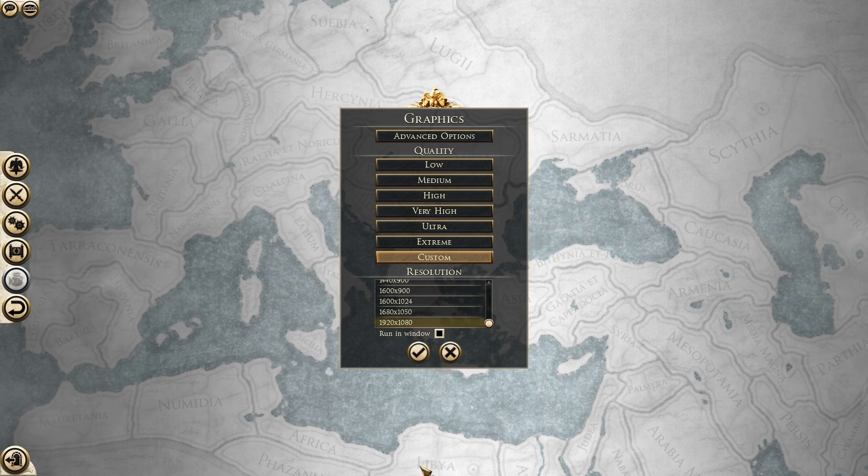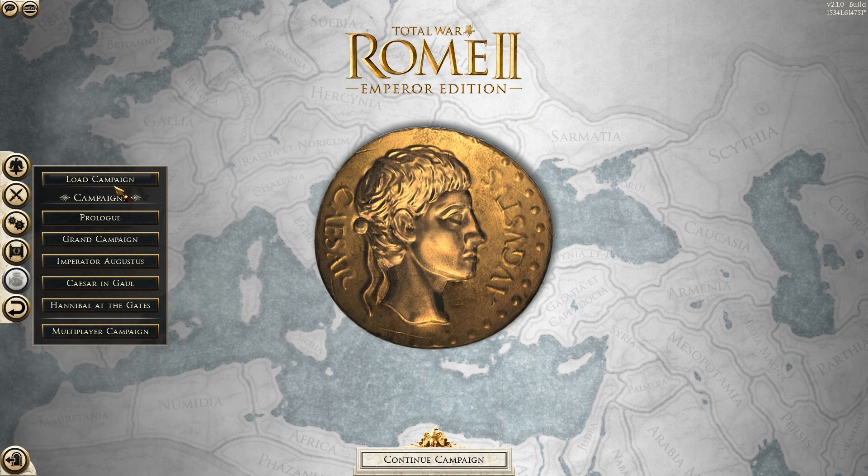That's always been the case, that's always been my settings on Rome 2. So I just accept the changes and then if you start a new campaign the unit sizes will then be ultra size.